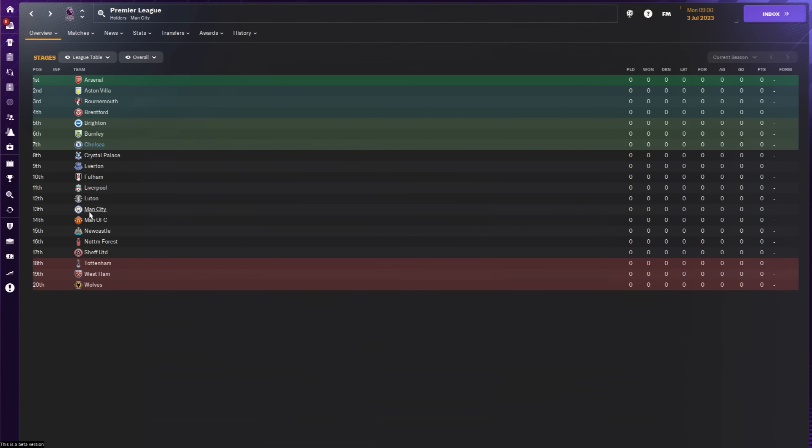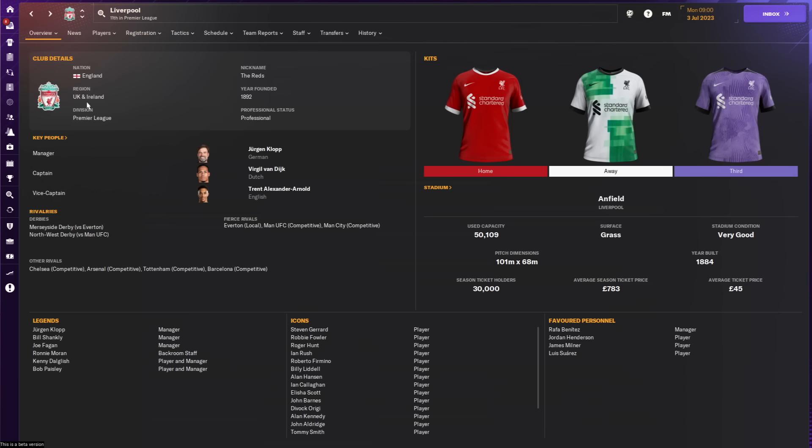Yesterday we covered face packs, today we're covering the next in your essential Football Manager mod list: logo packs. Do you want badges for literally every single team in the world? Well, we can't do that because there are some teams not in Football Manager, but for most of them it's possible. And today I'm going to run you through how to do it yourself.